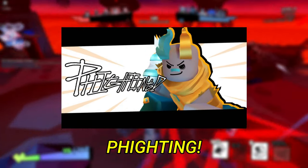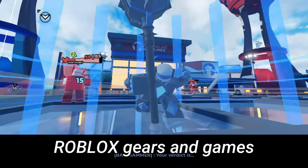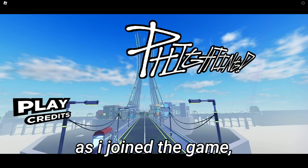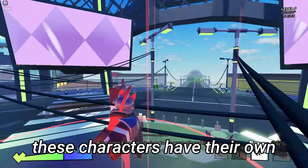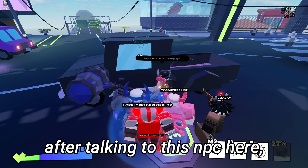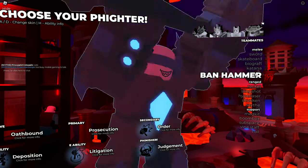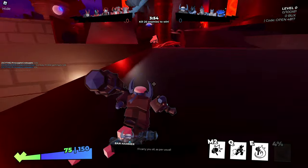Our next game is called Fighting. This is a class-based third-person shooter reimagining classic Roblox heroes and games with a modern twist. As I joined for the first time, it introduced me to a mini-tutorial as well as the characters, which have their own unique abilities and roles on a team. After talking to the NPC, I enter the game — let's pick this banhammer guy, he seems very interesting. We're going straight into battle.